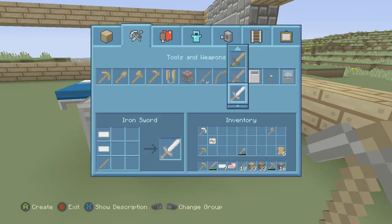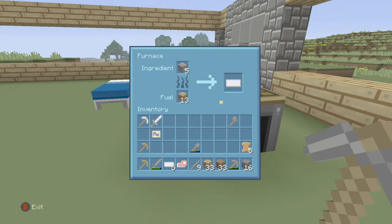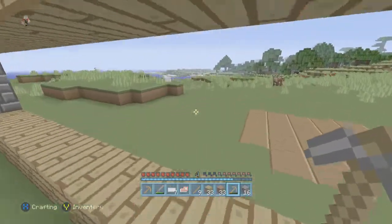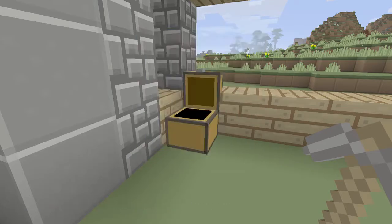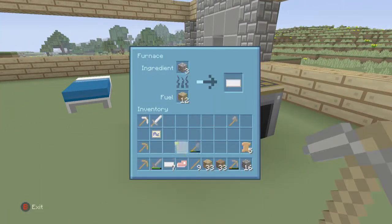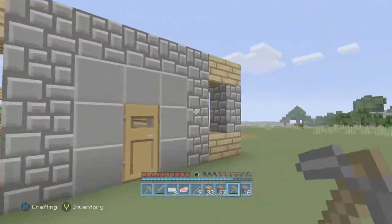We'll make an iron sword. Now I probably need to wait to get some more iron so I can make an iron chest plate so that we can have better protection. I'm such a noob. I hate how the iron looks on here. I need one more piece — oh yeah, I need to get some glass for this too.